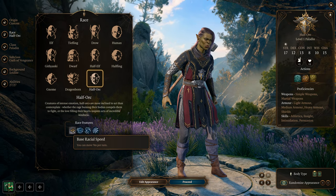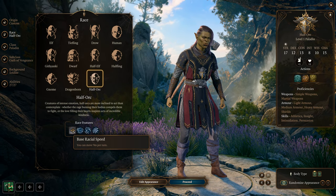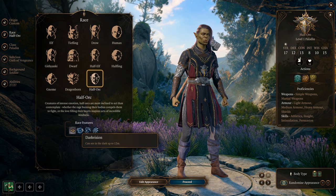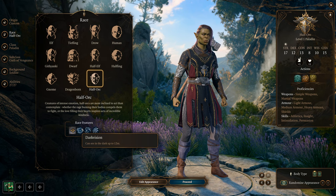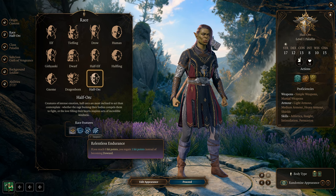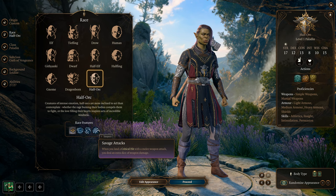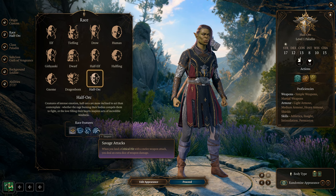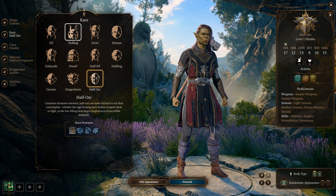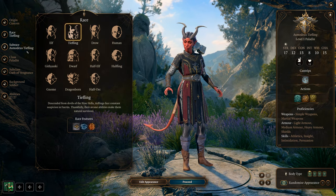Half-Orcs get nine meters per turn and Darkvision. They get Relentless Endurance — if you go down you pop back up with one hit point once per long rest. Savage Attacks means when you land a critical hit you roll extra weapon damage. I'd probably say go Zariel Tiefling or Half-Orc.